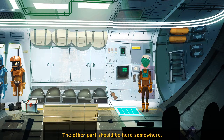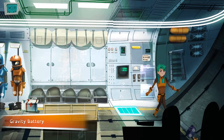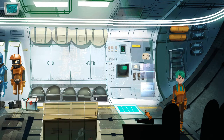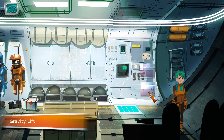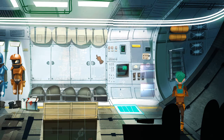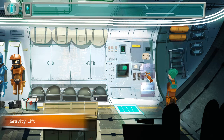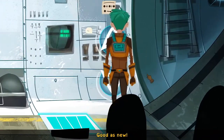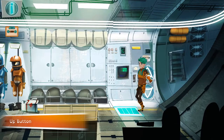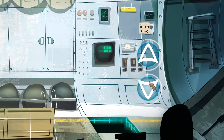The other part should be here somewhere. Wait — is that it? A gravity battery, it is indeed! So can we put these together? Looks like it — we've now got a magneto gravity fuse. Let's use it. All right, can we go up now? That's pretty cool, I've got to say I love the animation.